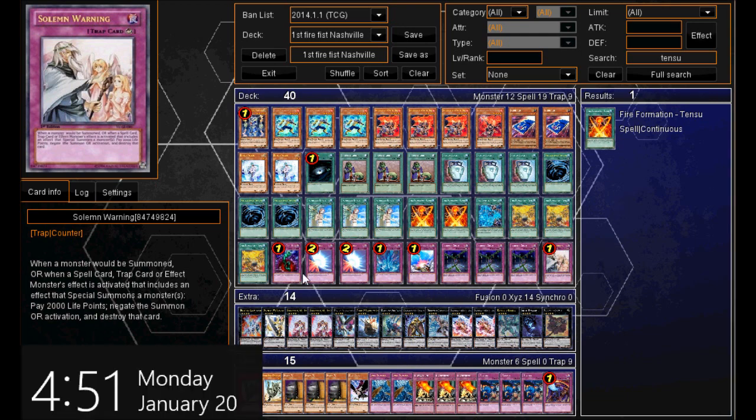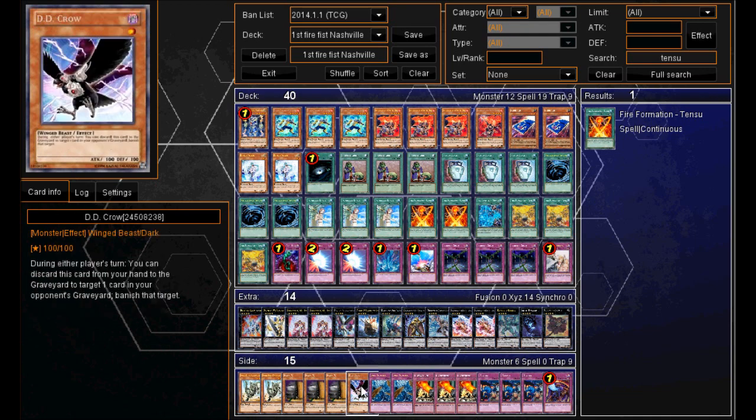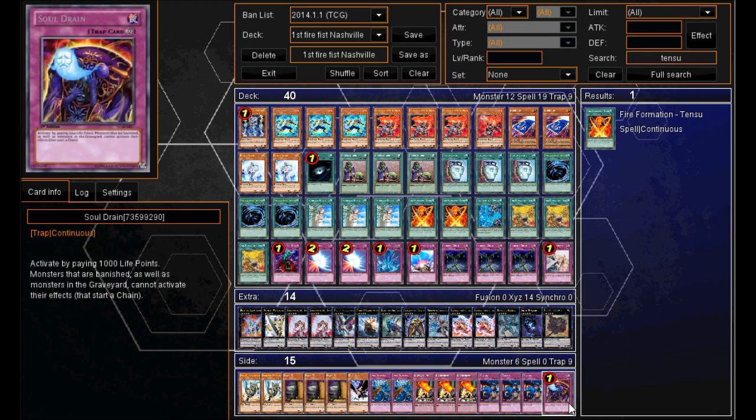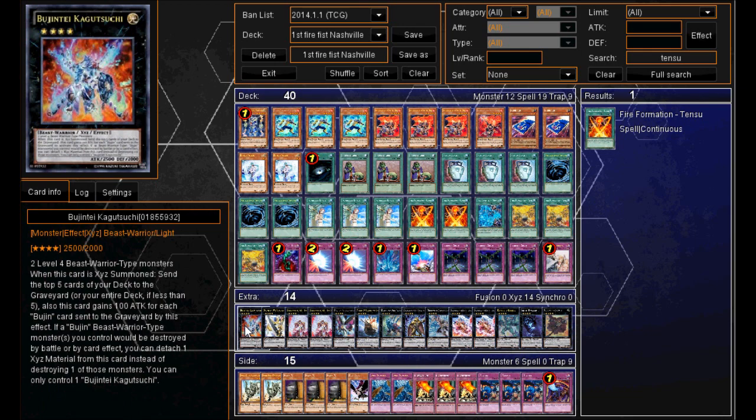So that is the main deck. Moving on to the side deck we've got 2 Fossil Dyna, 3 Maxx C, 1 D.D. Crow, 2 Dust Tornado, 3 Overworked, 3 Mistake, and 1 Soul Drain.